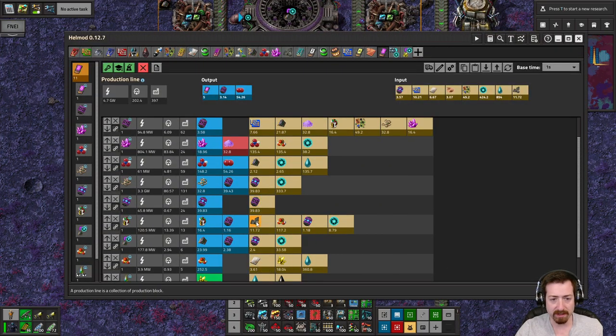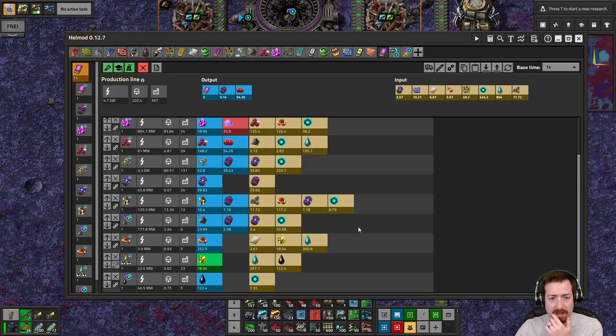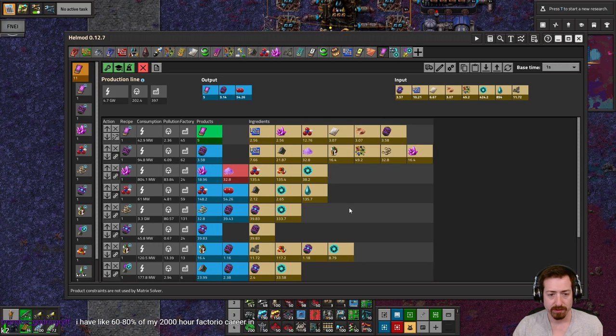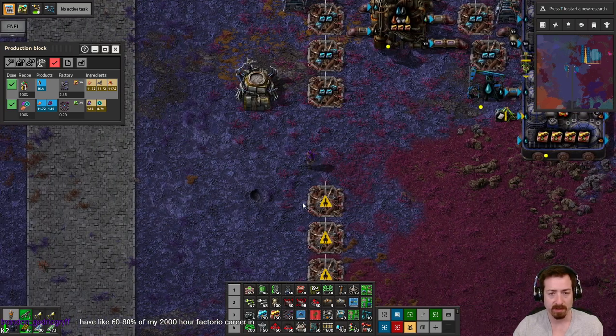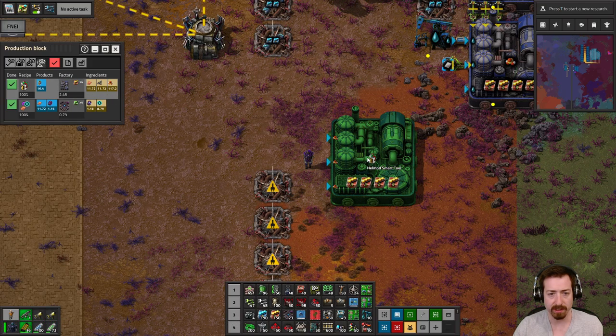Moving our way up the line. Now we need Lithium batteries. So I need some copper and we need some lithium. Where does the lithium come from? Lithium comes from my trains, because I've already got a giant lithium plant. So we're going to have to connect train tracks over here, drive up here, and then we'll unload lithium. We're going to need copper, sulfuric acid, and lithium.